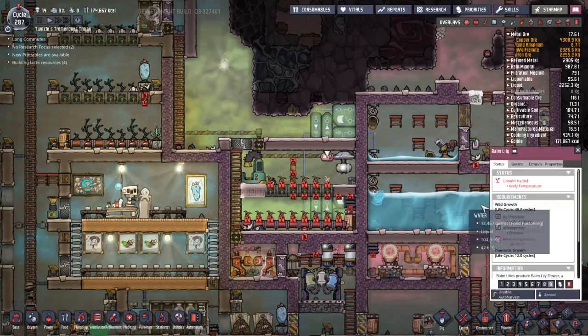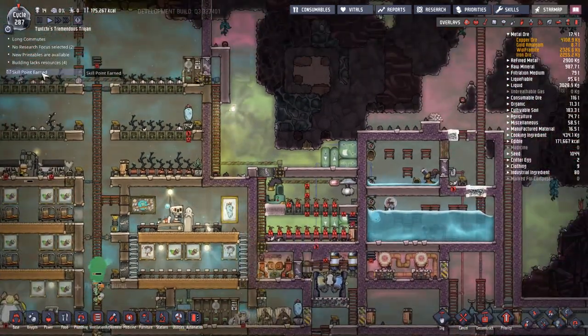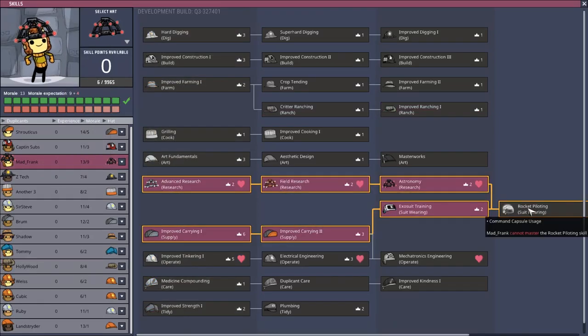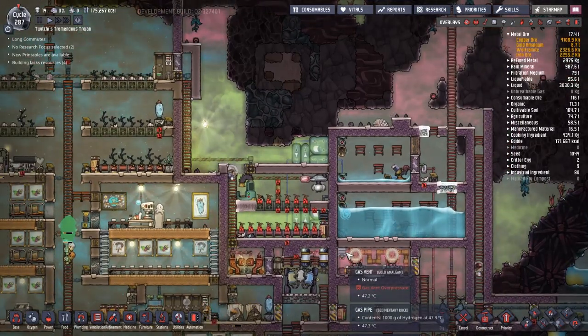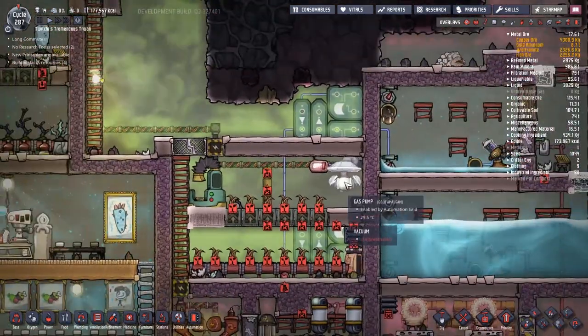We're going to strip out the wasted system here — take out the top vent, the pumps, the pipes. Mad Frank is on his way towards space cadet, so that's going well. The problem with this farm on the other side is that there's only one exosuit in the dock leading into it. Under normal operation that's fine — there's only a farmer going in — but when we want to get stuff built, people need to deliver, the suit recharges, and then the build job needs to be met again.